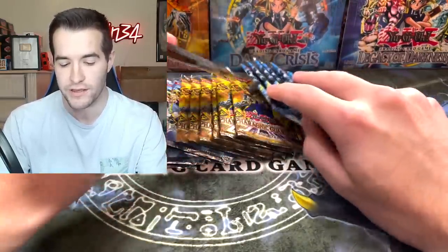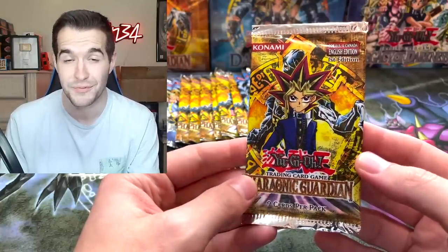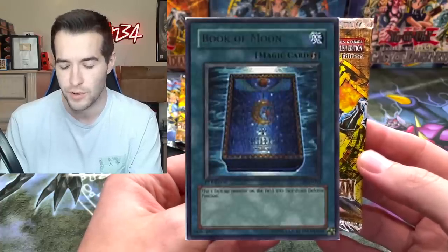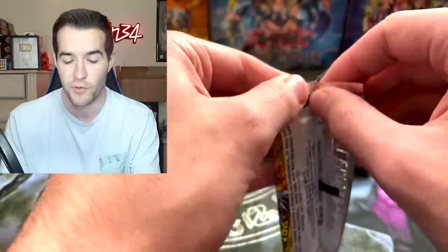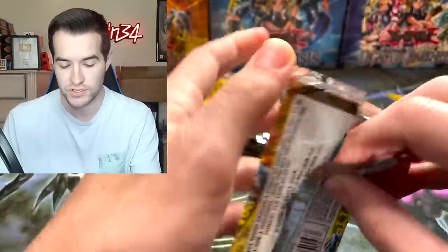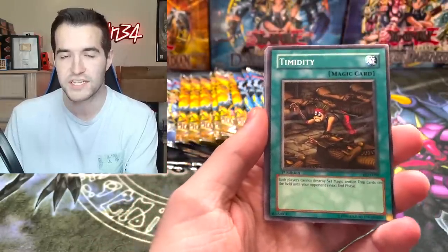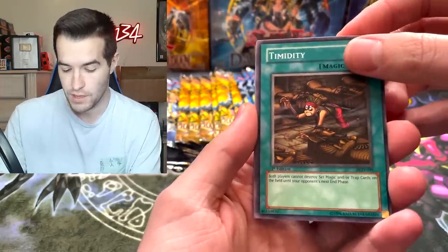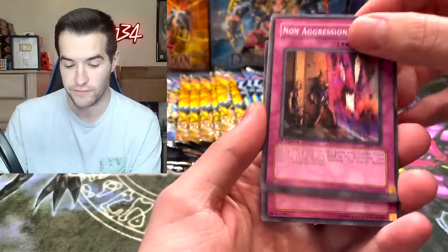Let's start with Pharaonic Guardian. There's a lot of epic commons and rares in here, including Metamorphosis as a regular common. We've got Trap Dust Shoot as well. And in the rare slot I think we have Book of Moon and some other really cool stuff. So the commons and rares really carry this set. The Hell Palmer we're giving away from Retro Pack 2 is originally printed in this set, so we could pull it here. There's also Don Zalug and other cool cards. The secret rare will be either Lava Golem or Ring of Destruction - Ring of Destruction would be really cool. So we've got Timidity, Non-Aggression Area, and a lot of really cool stuff in here.